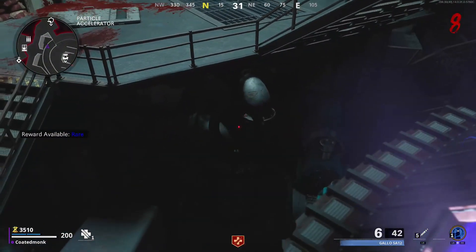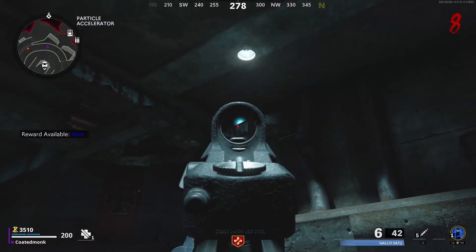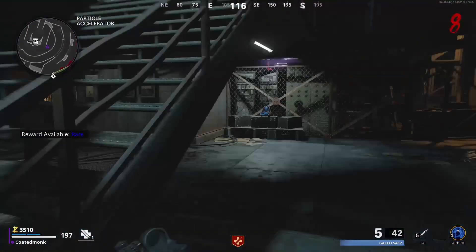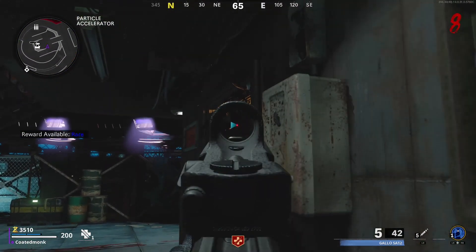This is the third location I'd like to go to. And then the fourth one, as you'll see, will be here near the ceiling. And then the fifth one will be underneath the pack-a-punch machine. Sometimes you do have to shoot through the grate to get that one.